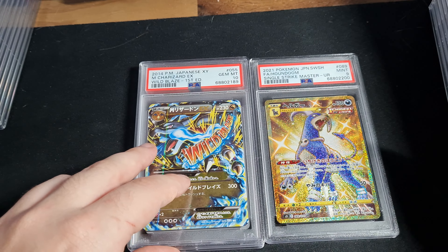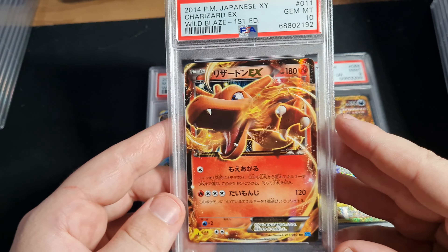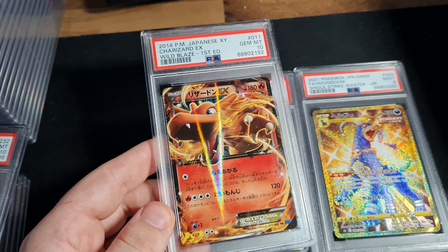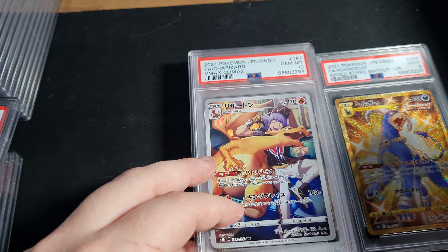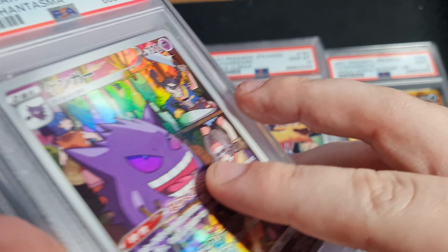Awesome Wild Blaze Charizard, absolutely awesome card, not the secret rare but still really great. PSA 10 on that. PSA 10 on this one — Wild Blaze Charizard, another one. Who would have thought, another Charizard. V-Max Climax — we've seen that card before.